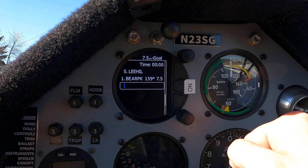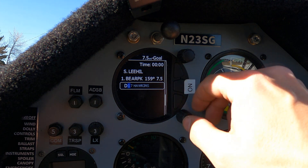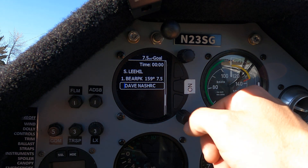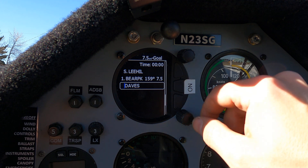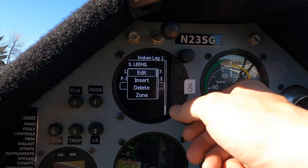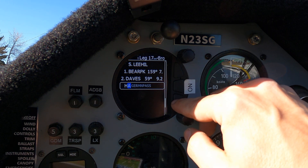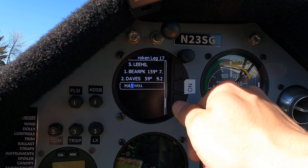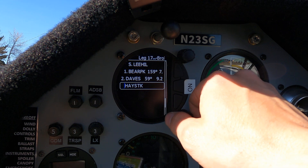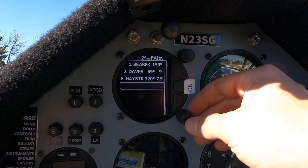The next waypoint is Dave's, so type D-A-V and there's Dave's. Then the last one is Haystack — same deal, scroll through, there's Haystack, push the bottom to enter. Then the final waypoint to finish the task is Lee Hill again.